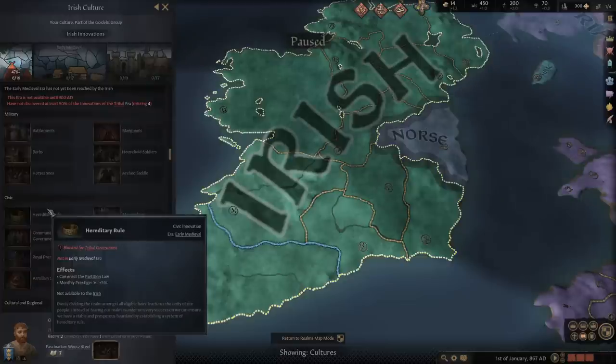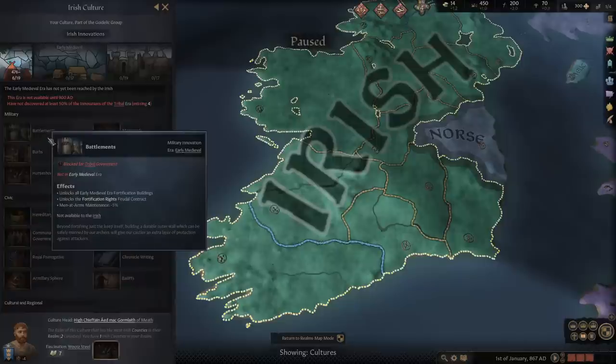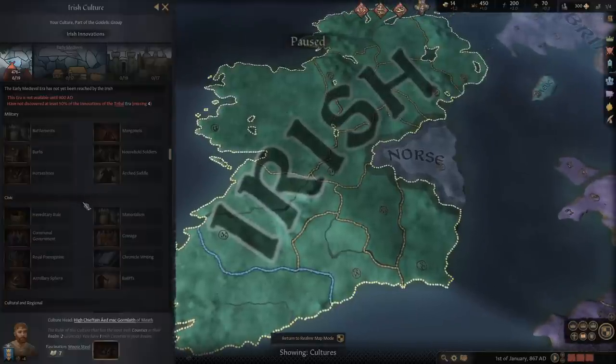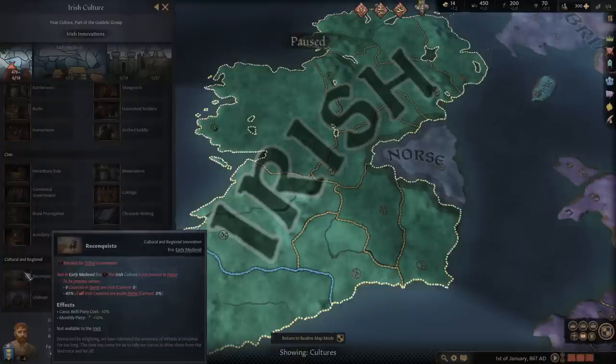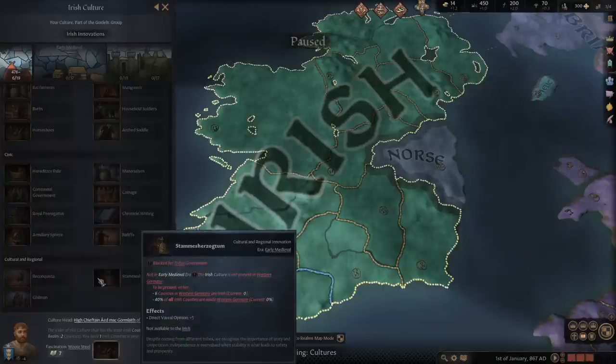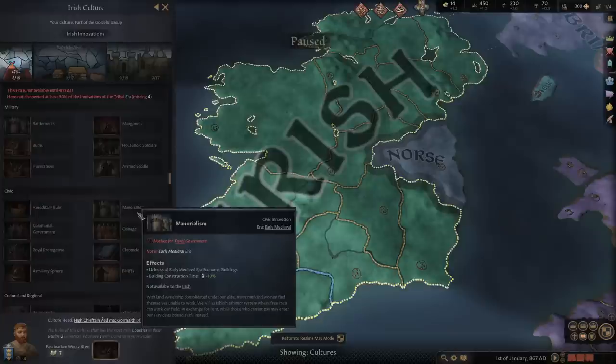This is probably the only technological era where I would say prioritize economy over military buildings, mainly because if you're swapping from a tribe to a feudal settled nation, all your men-at-arms retinues are going to swap from prestige to economy, which means your military strength will plummet. Getting your men-at-arms supported is going to be more useful than having larger levies early on. You definitely want to snag Hereditary Rule, probably either first or second — battlements or manorialism first depending on what you're looking for. Hereditary Rule lets you change your succession law to partition, which is much better than confederate partition because it does not create new titles on death, allowing you to keep two kingdoms united under one title and consolidate power a lot more.